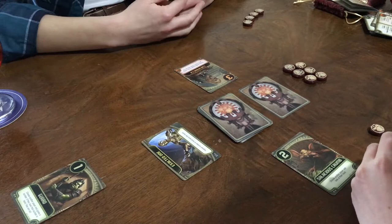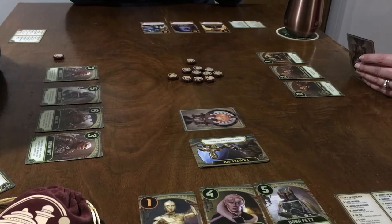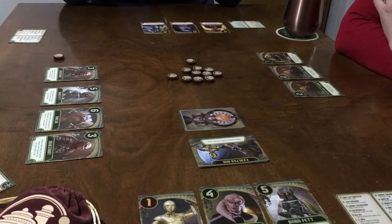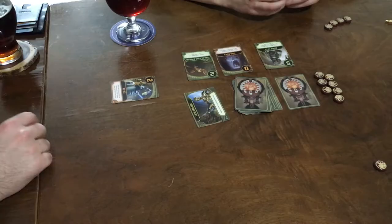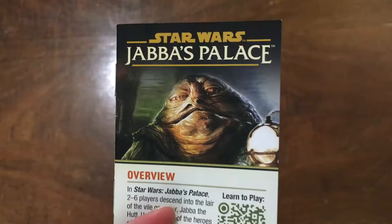Once a round is complete, reshuffle the character cards and use the same setup as the beginning of the game. The agenda card stays the same for the whole game. The last player to win a round goes first in the next round; if there is a tie, randomly decide who starts. In a four-player game, the winner is the first person to get four victory tokens, and the number of tokens needed varies by player count — there is a handy table in the rulebook.